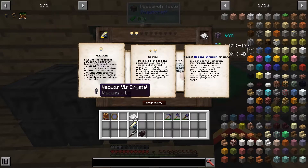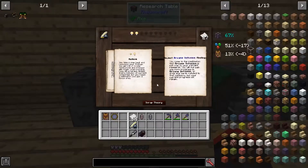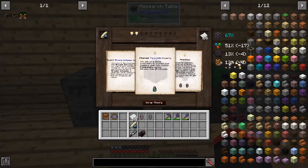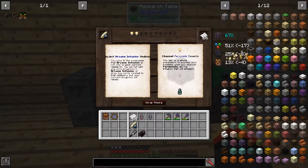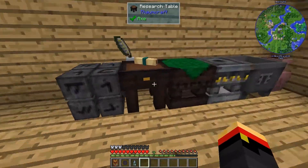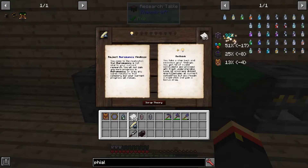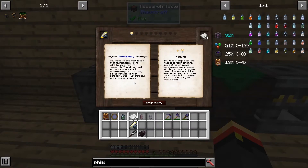We'd get 25 Alchemy for a Vacuos and a Vinculum Crystal. We don't want to reject it, so we're going to have to get some Permutatio Essentia. We'll grab the Phial of Permutatio and go back to our table. There we go — 25 more Infusion. We can either reject Oneiromancy or we can rethink.